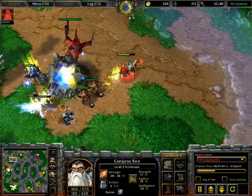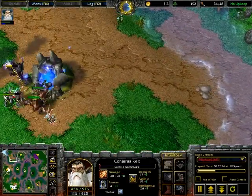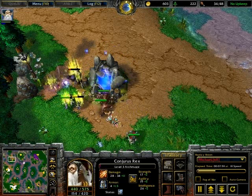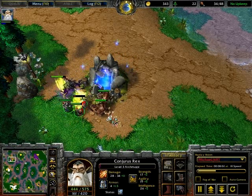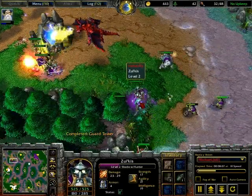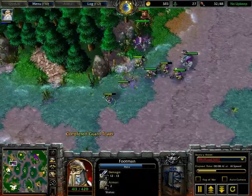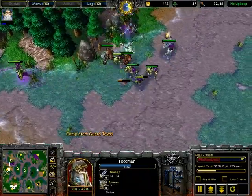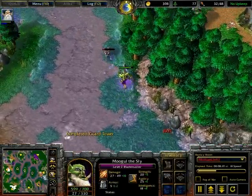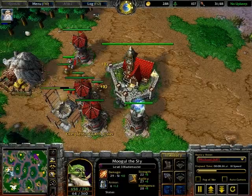Archmage hits level 3 — pretty important level because you get the water elementals, or the 'water torn' as people call it. They're pretty deadly with huge damage output, and you really have to be careful where you run your Archmage — especially through a bunch of grunts. Map awareness is pretty good to have. Most maps are pretty basic; you can tell where you can run and where you can't.